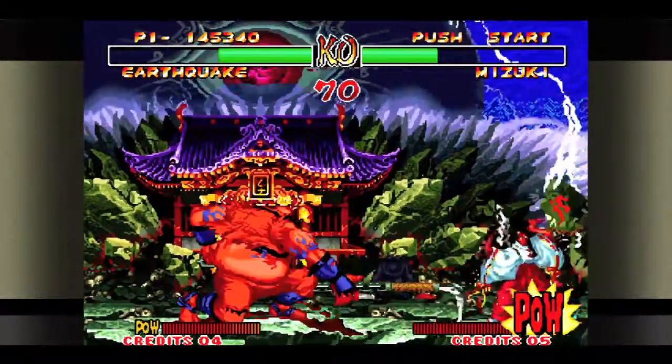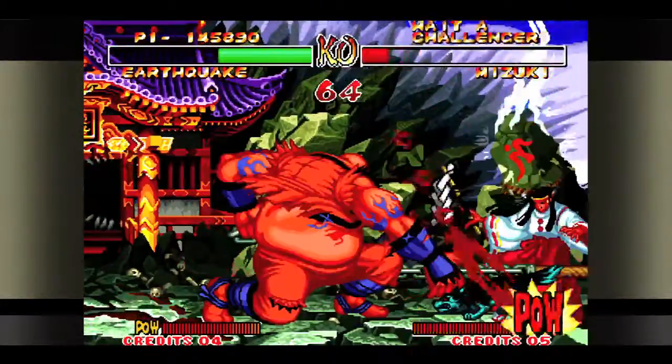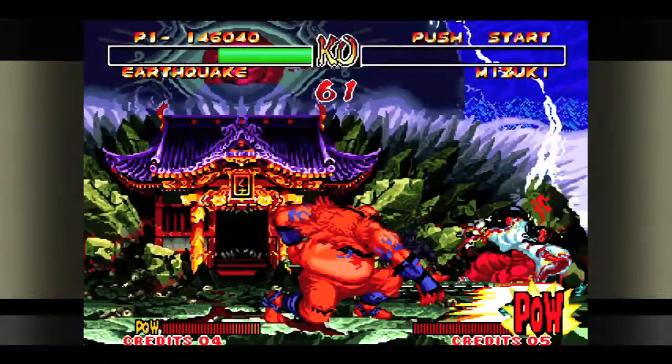I recommend throwing some mix-ups in there. If they get too close, make sure you throw a kick with the B button, and make sure you're jumping and trying your best to avoid losing.